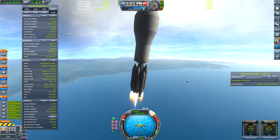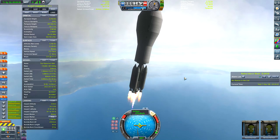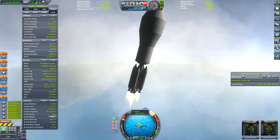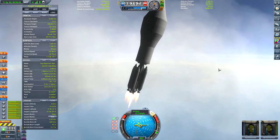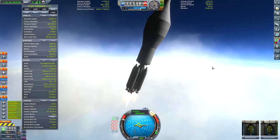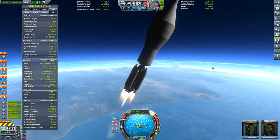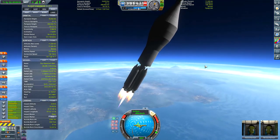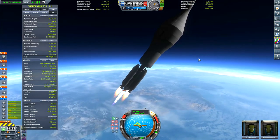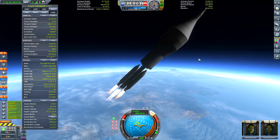I tried to use a pretty standard gravity turn for this launch, although I do think it could have been more efficient. This rocket was really hard to control — it was pretty heavy, and the robotic arm was wobbling all over the place. In fact, there were quite a few times when it clipped out of the fairing and was partially visible. You'll notice that before I stage, I try to point my rocket prograde. The reason for this is because I want to make sure that the empty boosters don't crash into my rocket once I stage them.